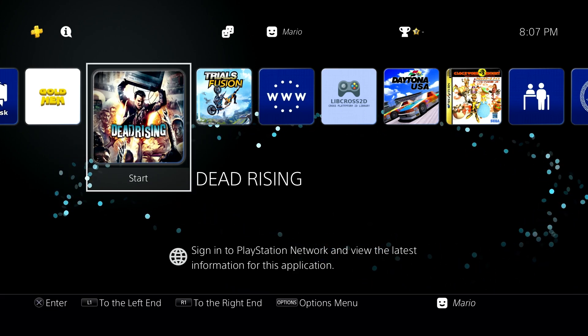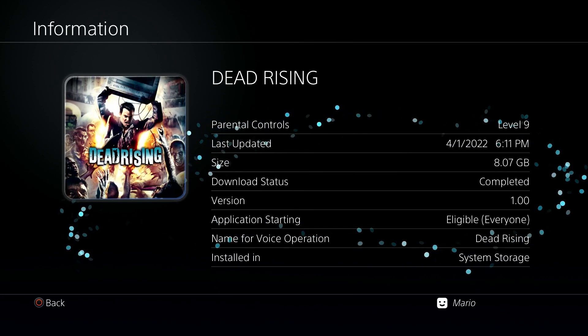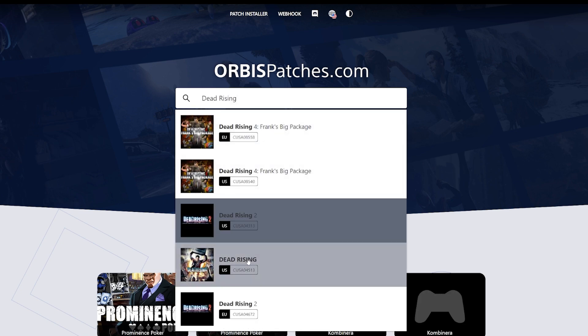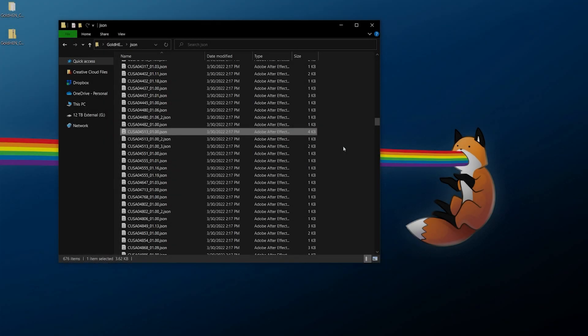If you need to check which specific version of a game you have installed, go to the game, hit the Options button, go down to Information, and it will show the version string. If you want to find your game's CUSA ID — keeping in mind there can be different IDs between regions — you can also use a site like Orbis Patches and look it up. For Dead Rising there's only one version: CUSA 04513.